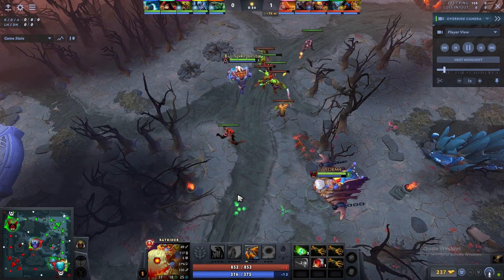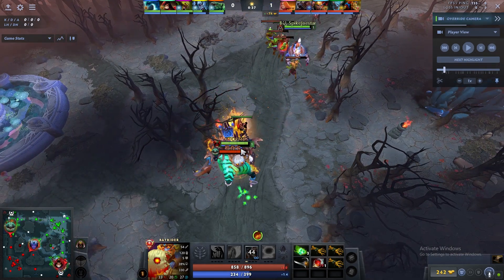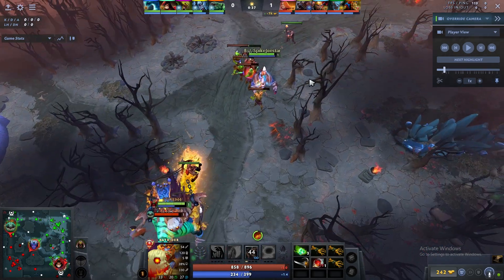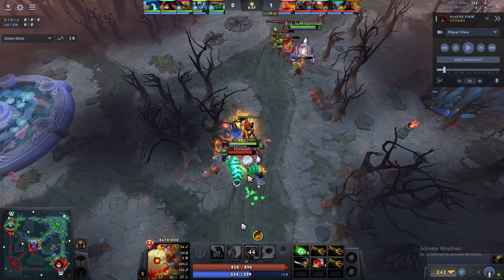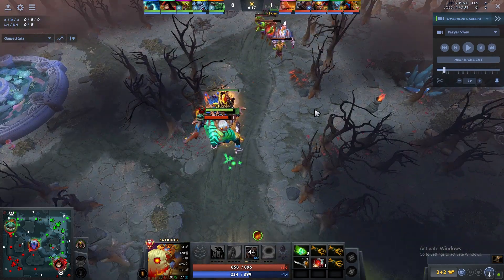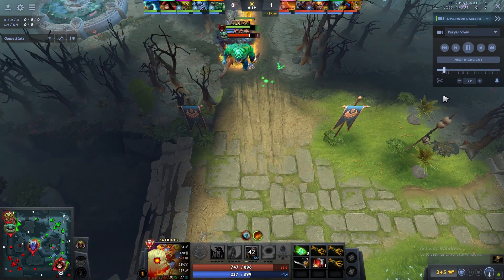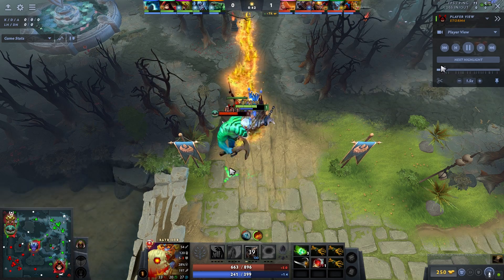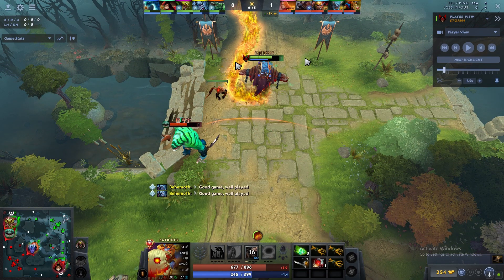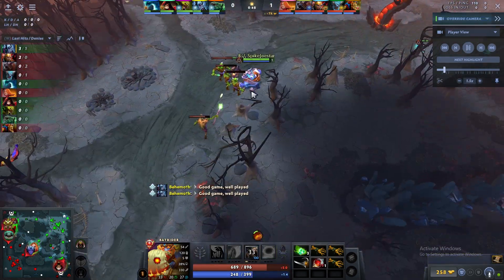Because I'm support, I can go on Tidehunter without needing Ursa — Ursa is busy last hitting. I'm free to go on Tidehunter because he's the main hero last hitting the creeps here, which often happens with offlaners. I go in on Tidehunter, he uses Gush to fight back, but it's not enough, so I just zone him out with Flamebreak.